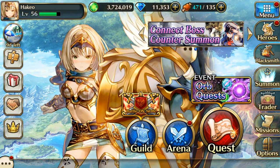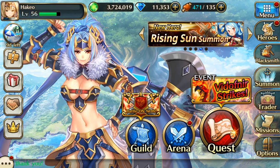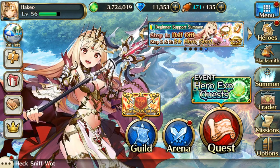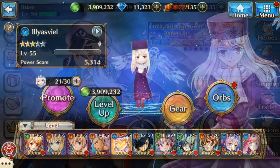First I'll be going over orbing and which stats they affect, as well as which quest you should choose — whether you should get the one with the cheaper stamina or the one that costs more. Then I'll be going over promotion for a hero: how do you promote, what stats they affect overall, and why players prefer to orb over promoting a hero. Let's get started.